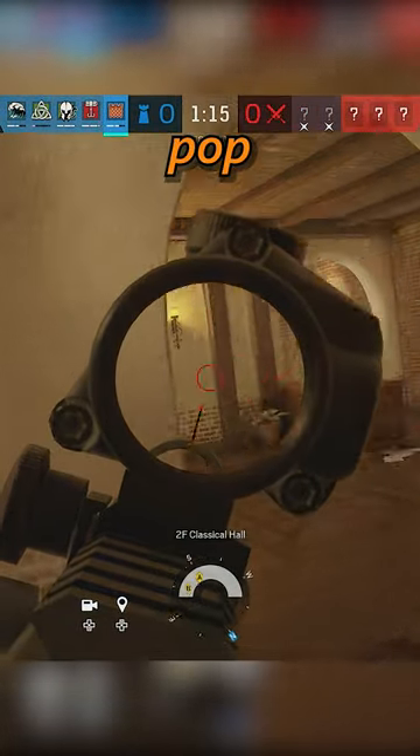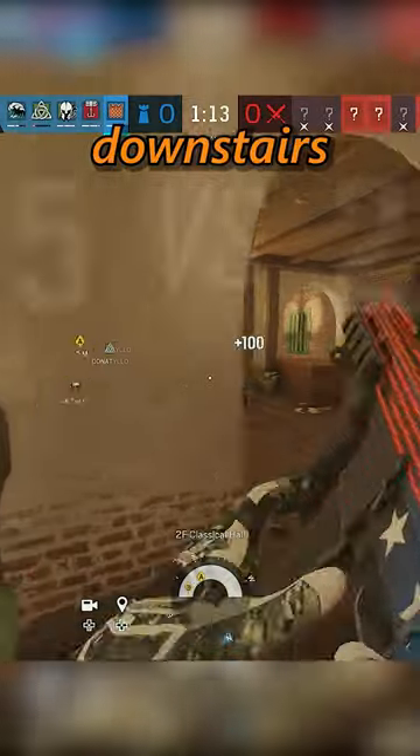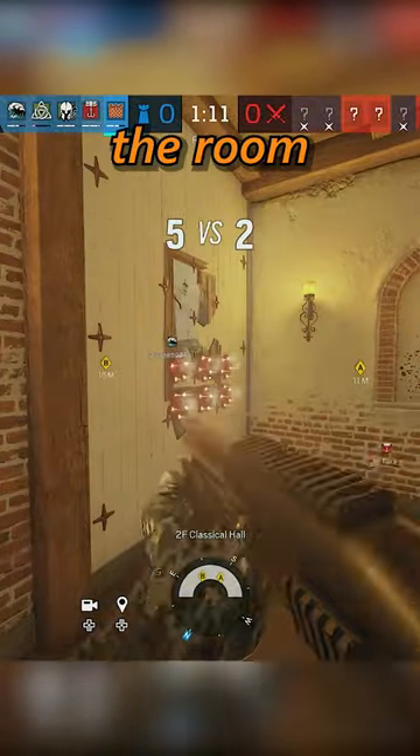And if it does get too hot, you can either pop out the hatch, vault over the railing to downstairs, or even just rotate back to the room or L-Hall.